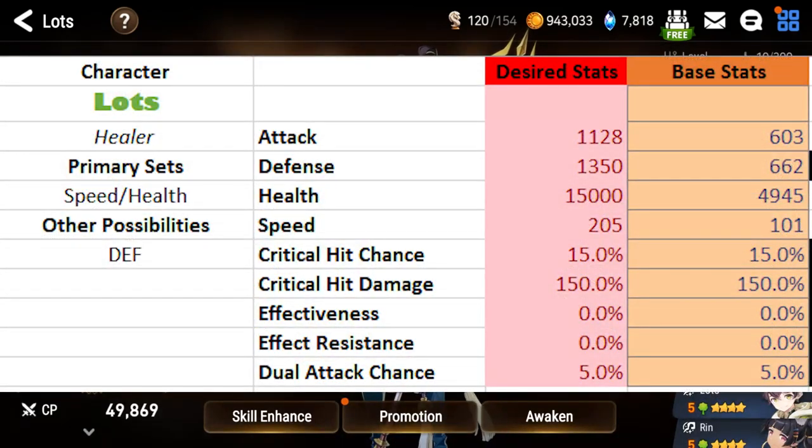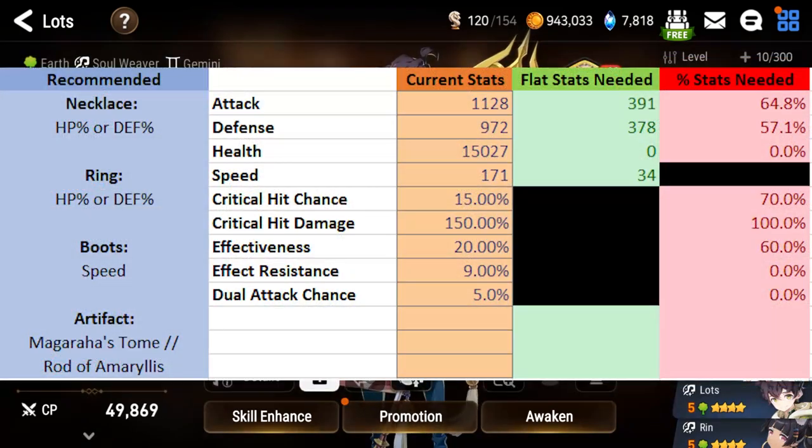For Lots' stats, you want 1350–1400 defense and as much HP as you can get — 15–16k is probably enough. 205 speed is probably the lowest I would play on him. Also, you can play him at level 50, which is nice. For right side gear: HP on the neck and ring, speed boots. For artifact, Magaraha's Tome is probably the best to maximize turns, though Rod of Amaryllis is also fine.